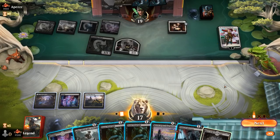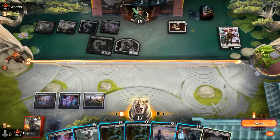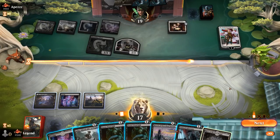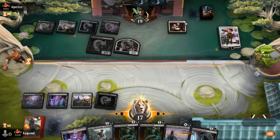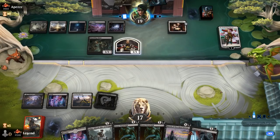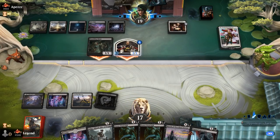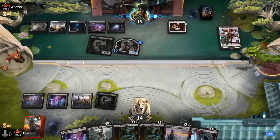We could finish off Wandering Emperor but that leaves us without an answer for Sorin, which is arguably more problematic. We consider Jadar plus Adversary for multiple threats, or saving Adversary to deploy alongside extra zombie tokens. Getting Hive of the Eye Tyrant in play could pressure planeswalkers. We play Hive tapped and pass with Power Word Kill up to potentially kill a vampire token next turn, planning to fire up Hive the following turn. The opponent could just start plussing Sorin instead.